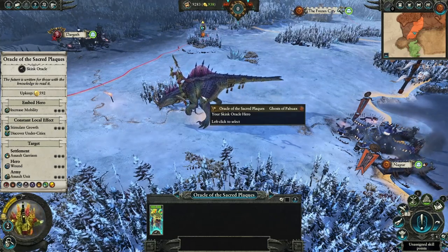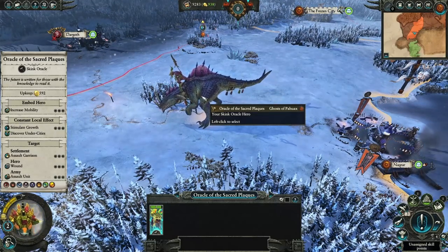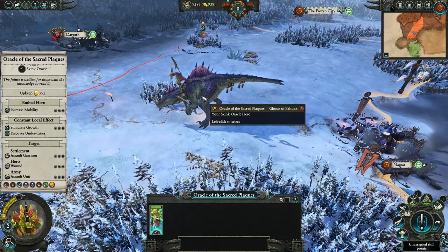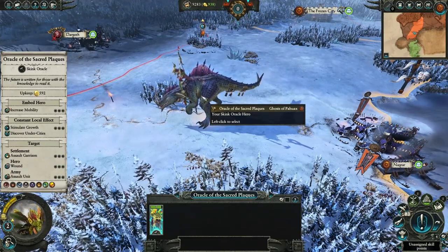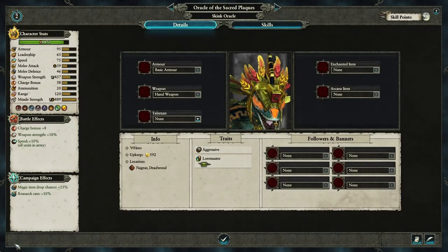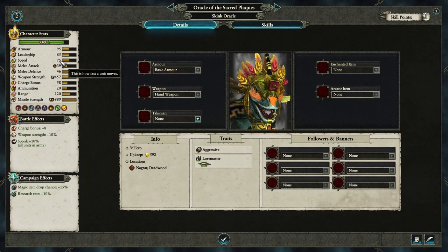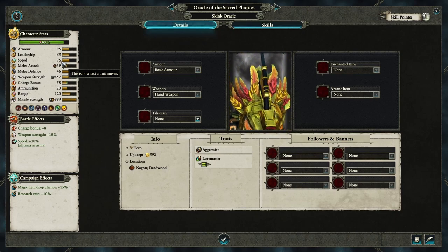That immediately makes him extremely powerful and a great asset to Oxyotl and anyone else who's using him. Let's have a look at his skills and abilities so you can get an idea of how good he is. First thing you want to notice: plenty of armor, leadership is decent, he's fast - that's very important - and he's got good mass. This is a unit that can barrel roll straight through enemy infantry to good effect and get away very quickly.